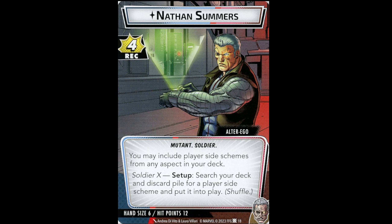Nathan Summers' alter ego ability is a setup ability: search your deck and discard pile for a player side scheme and put it into play. We'll have to look at the player side schemes before we can fully evaluate it. He has the Mutant and Soldier traits.